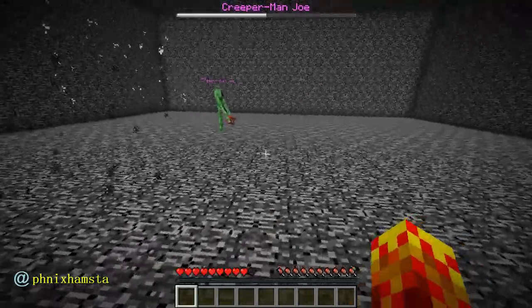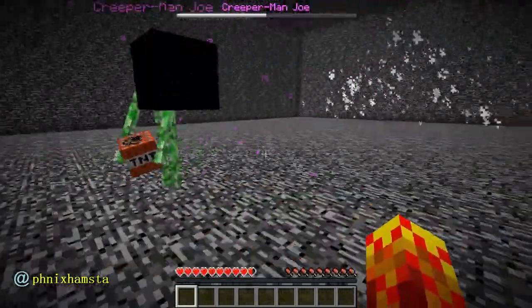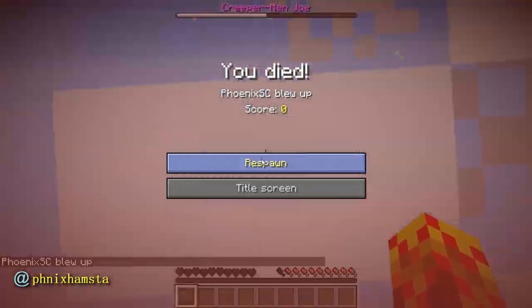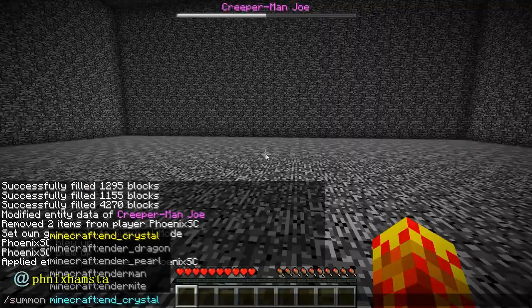He's actually gonna kill himself if he keeps doing that. I can make him suicide just by running towards him because he acts like a normal creeper. I have Resistance so I don't die. I'm going to summon another ender creeper here.